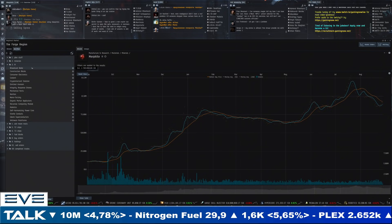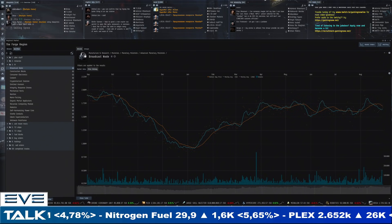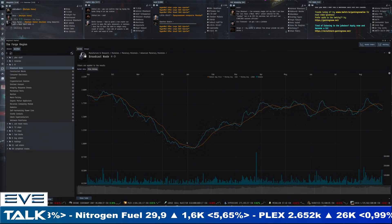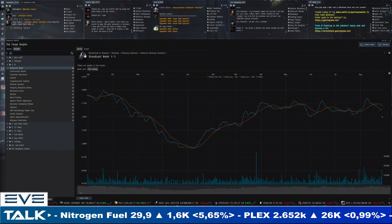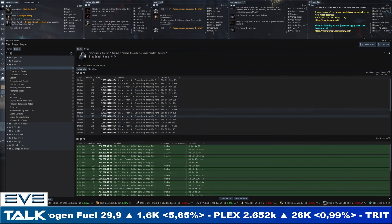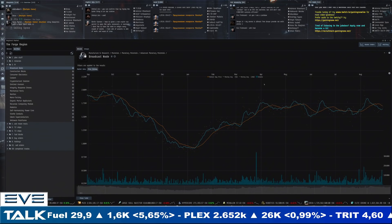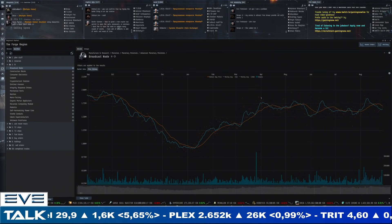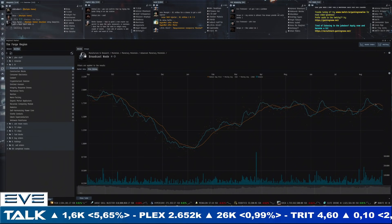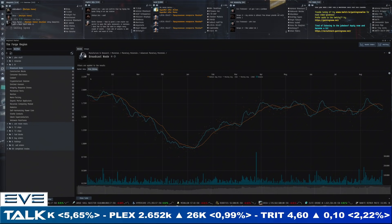I personally think it's going to be more of the same unless we see some investments being made. Advanced PI materials have been doing quite well on the yearly chart — basically recovered almost fully on price. Broadcast nodes are still well above 1.5 million, almost 1.7 million for sellers and 1.6 million for buyers — a pretty narrow margin. A lot of these advanced PI materials have extra demand due to the industry changes that happened in April — needed in carriers, dreadnoughts, supers — and that's allowed them to recover and defend these ranges pretty effectively.